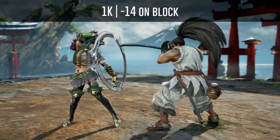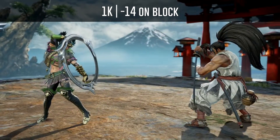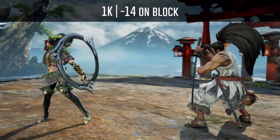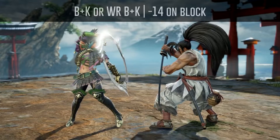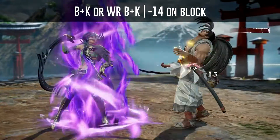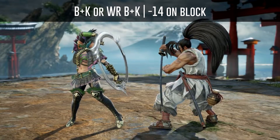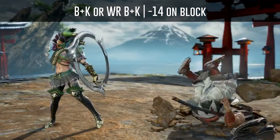His 1K is a low kick that is minus 14 on block. Haomaru's B+K or while rising B+K is a stagger attack that is minus 14 on block, so use a kick to punish him.